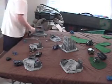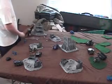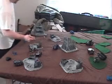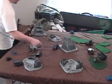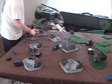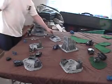Twin-Link Lascannon against the one guy — he's got some cover, but we'll find out if it takes him out. That's a hit, that's a wound. He's got a four-plus cover save. Rolls a three, he goes down.